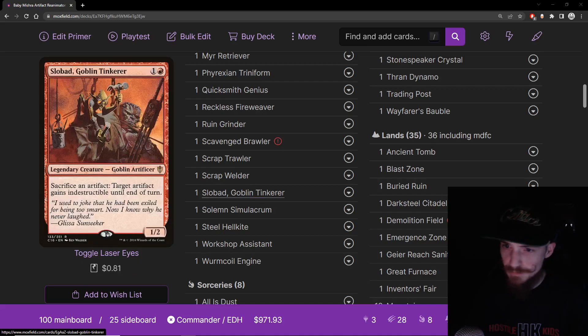Slobad, Goblin Tinkerer — one and a red for a 1/2 Goblin Artificer. You can sack an artifact to give target artifact indestructible until end of turn. The indestructible isn't really the main point here — this is mostly just a nice artifact sack outlet. If somebody Vandalblasts us, this card can be useful, letting us sack artifact creatures we don't care about to protect our mana rocks. The main thing is we want to be able to put our artifacts back in our graveyard to bring them back. At two mana, this is a really low rate to pay, and we want plenty of artifact sack outlets. Definitely worth the include.